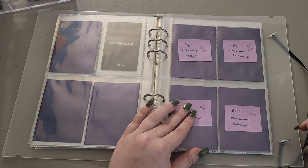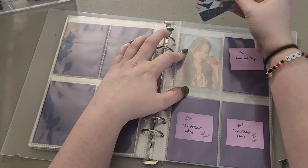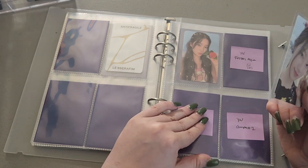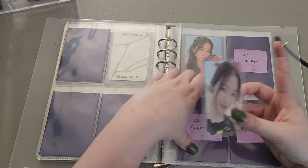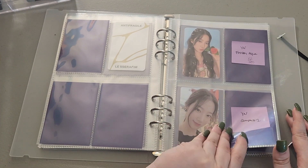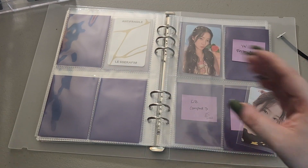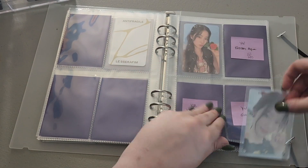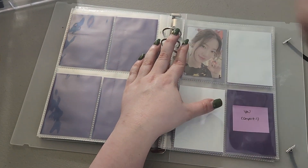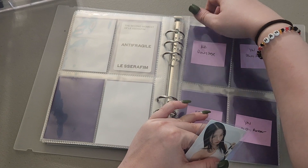Then we can go to this, which is Midnight Onyx I believe — yell at me in the comments if it's not. I think this is a compact maybe, or it's a weaver's — I don't remember. I'm just gonna put it in the compact spot and hope for the best. And then — okay, it's her fourth album. I was close! And here's this cool card. This is her Dewy Sage version for Unforgiven.